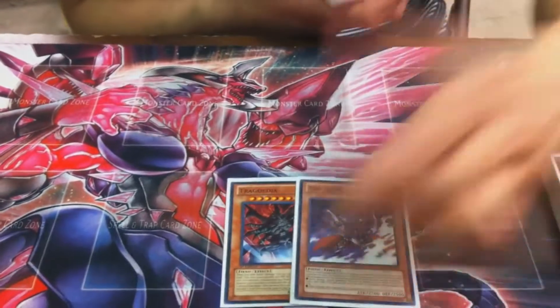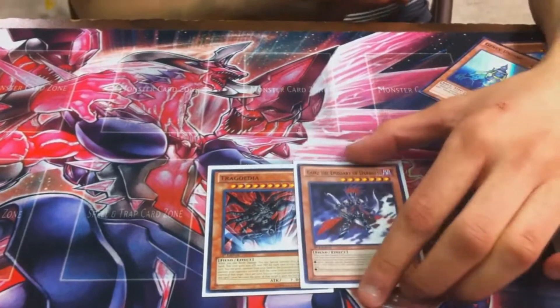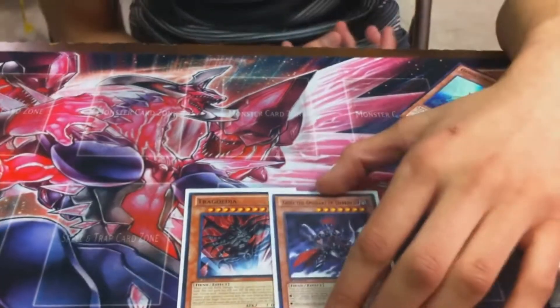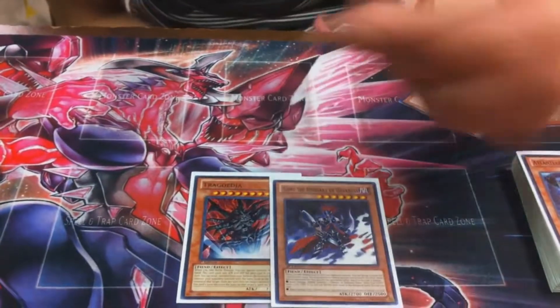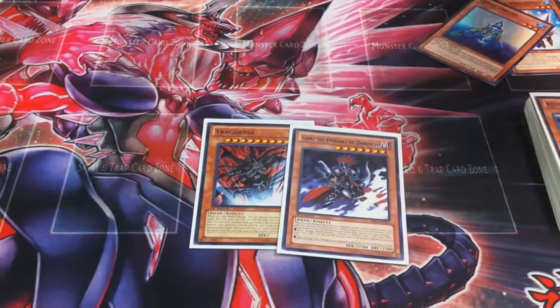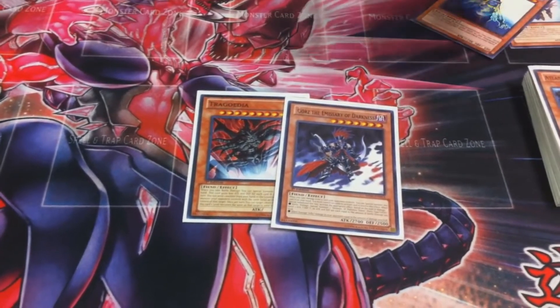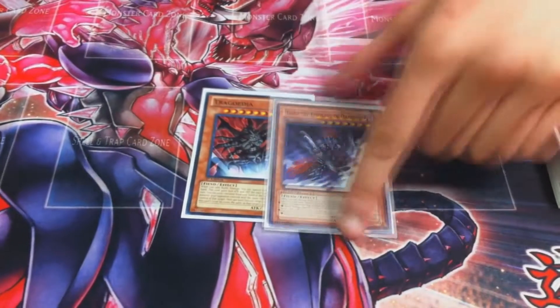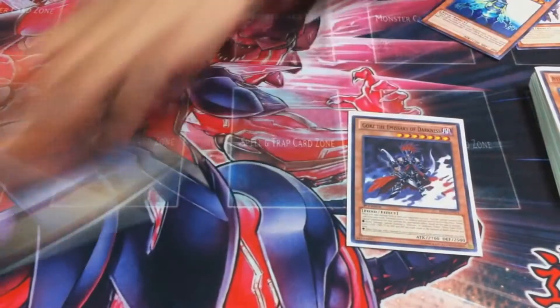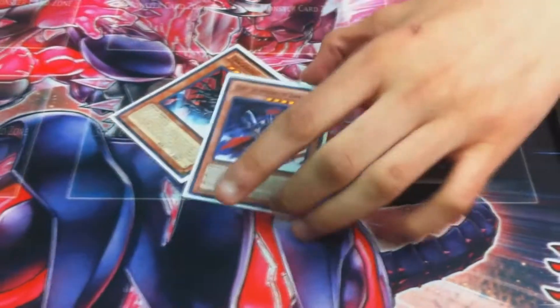And then my hand traps — one Tragoedia, one Gorz. I like hand traps this format. I was thinking of taking these out and running Threatening Roar, cause if I go against a Mermail player and he has game on the board, I go Threatening Roar and then I can go off next turn. But Tragoedia against the mirror match is amazing — you just copy level seven and go for level seven plays. And Gorz is just Gorz, self-explanatory.